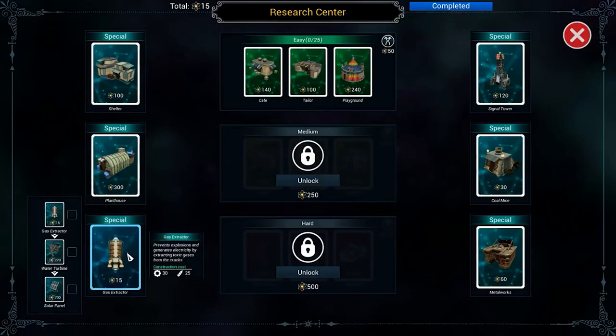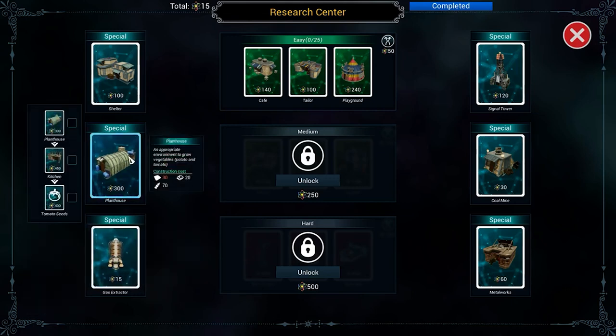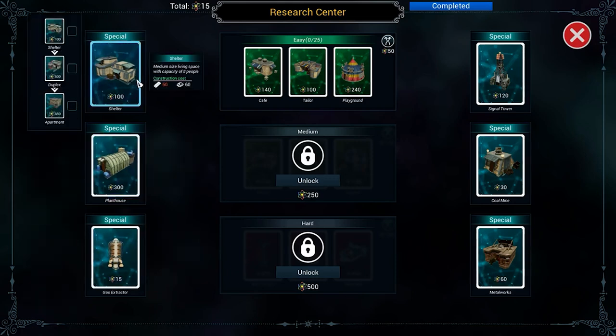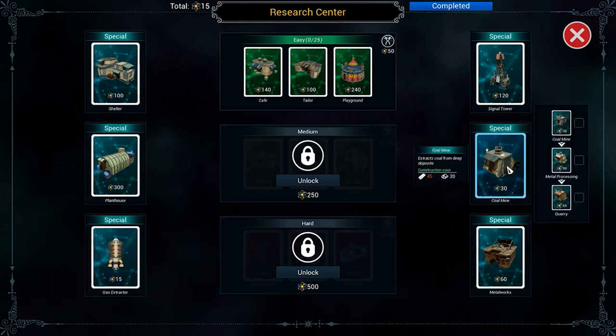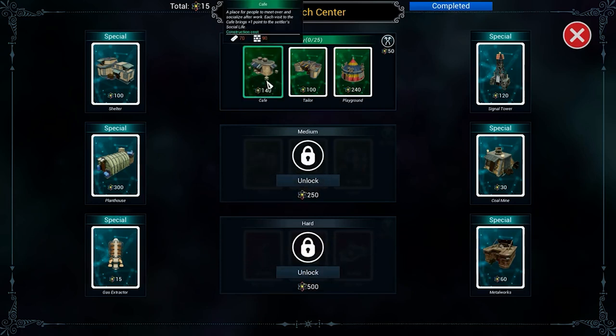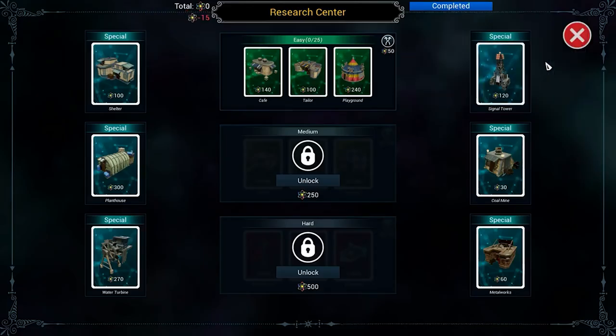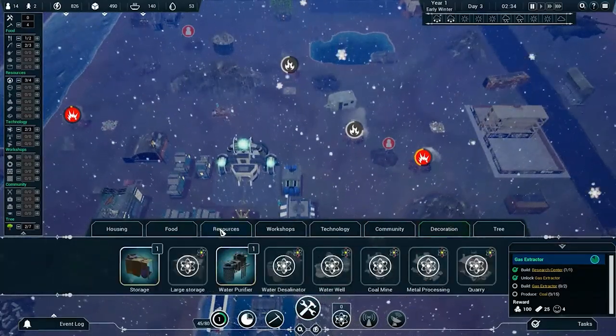So what do we got? We need the gas extractor, which leads to water turbines and solar panels — really good. Plant houses let you grow stuff. That advances housing quality. 30 gears and 25 plastic — that's why we were harvesting gears, because we need them for the gas extractors. Coal mines, metal works, quarries. There are easier things too: cafe, tailor, playground. First things first — gas extractor, let's build two of these bad boys.